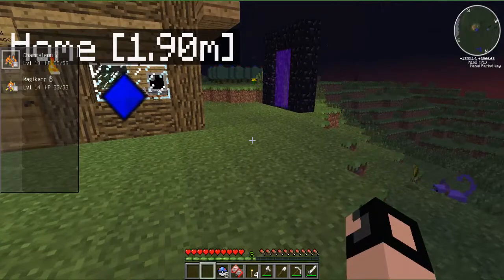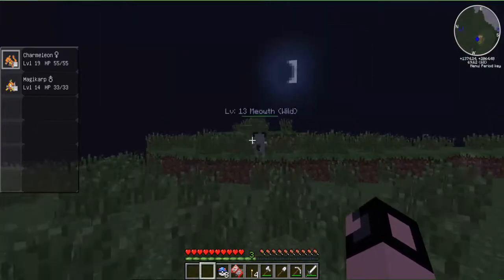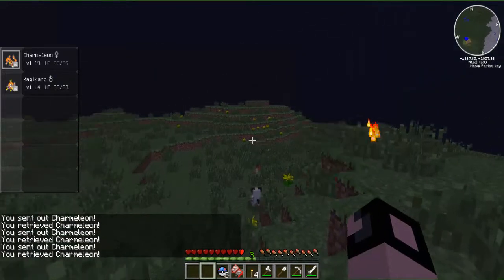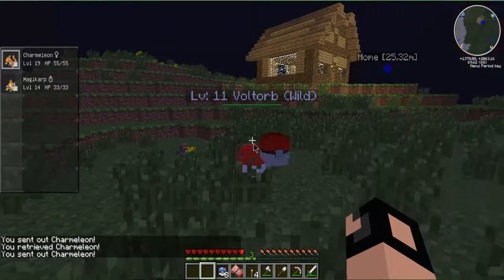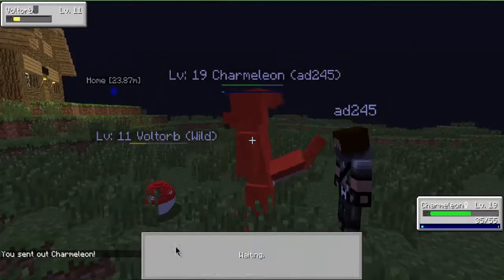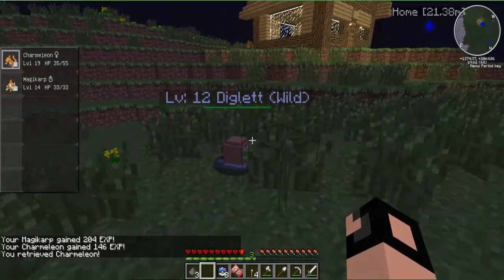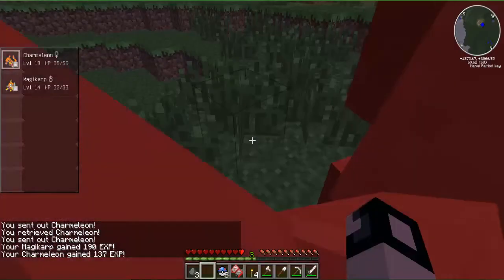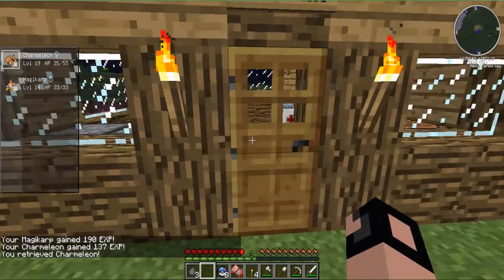Or the magnet one - I forgot what they're called. At level 36 my Charmeleon will evolve into a Charizard, and at level 20 my Magikarp will be a Gyarados. Magikarp, you need to level up. Then I can take the XP Share off and grind up Charmeleon.